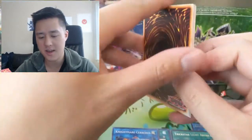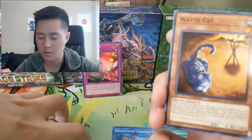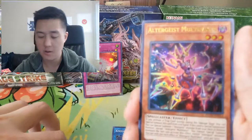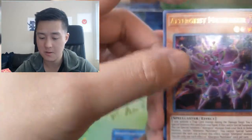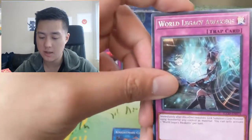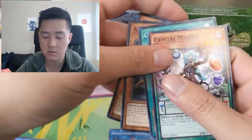Come on, let's get a secret rare. Prompt Thorn, Madolche Fresh Start, Watch Cat — very underwhelming art — and then an ultra rare: Altergeist Multifaker! That sounds familiar, there's a lot of text to read through. I'll put this one aside — I think it might actually be pretty good. World Legacy Awakens, Altergeist Pixiel, Cyclone, and Crystal Master.